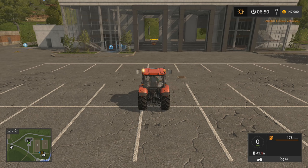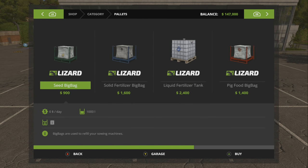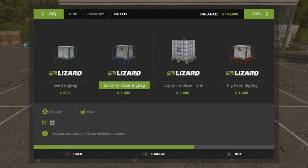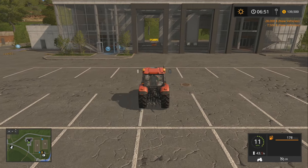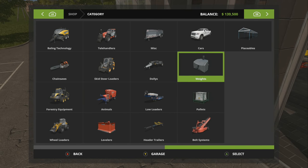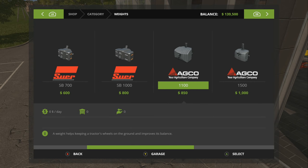Now we own that. What we need to do is buy some pallets of fertilizer. You have to buy your pallets of seed and fertilizer. This would be your liquid — 2,000 liters — here's a thousand liters of pellets. Let's go ahead and buy a couple of these and some seed as well, just to have them. Let's also buy a little weight for this tractor — weights are over here now. We'll go ahead and buy the AGCO weight, the 11.